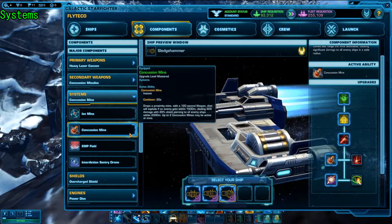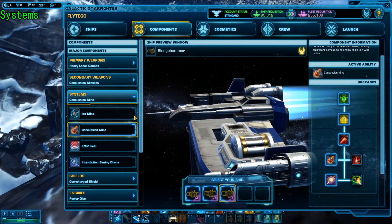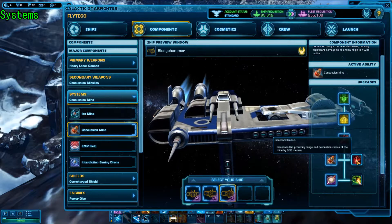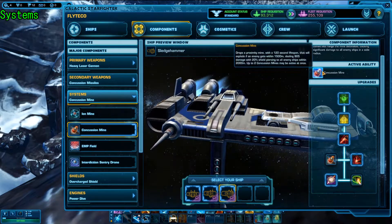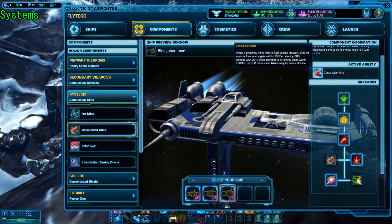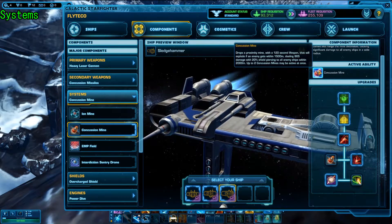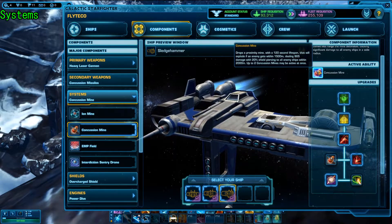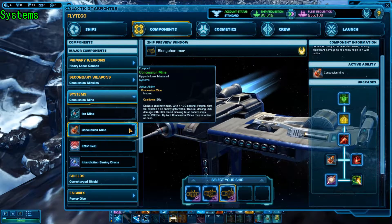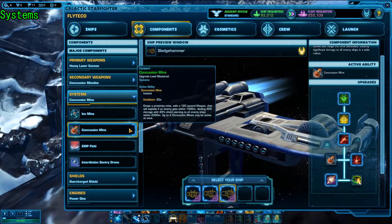You have kind of two options here because you're not really a primary point defender. You don't need three of these mines, but you can still pick up three if you feel like you can get away with it. Otherwise, the increased radius is actually not terrible — pushing it out to 2,000 meter detonation range is pretty okay. It lets you place these a little more creatively and still get the damage to go off around corners. At tier five, you are always going to be picking up increased hull damage, which aids the shield piercing to deal more damage directly to the hull. Overall, it's a very solid burst option with the concussion missile.